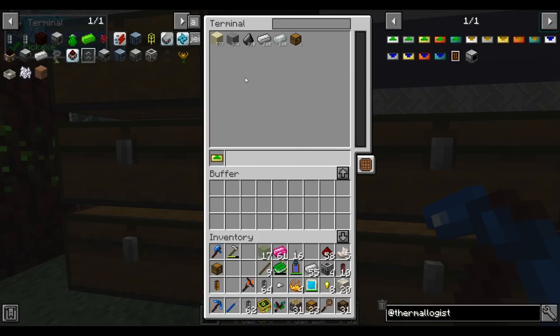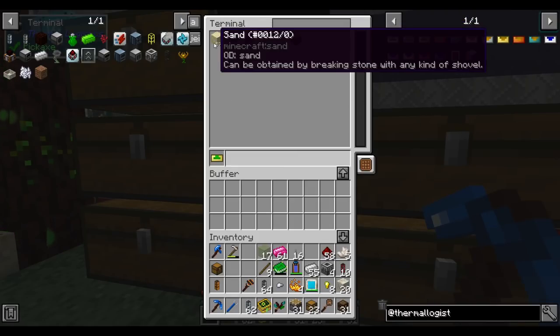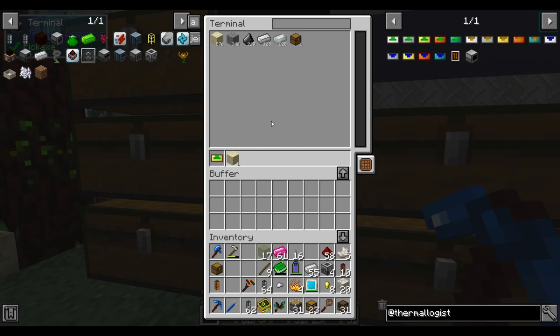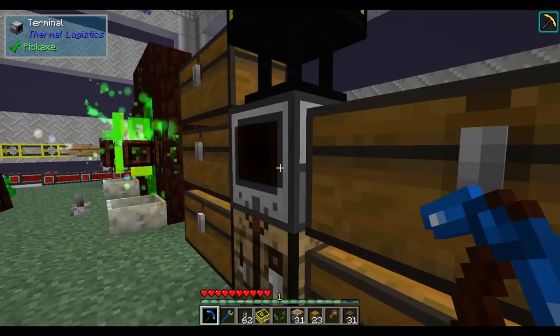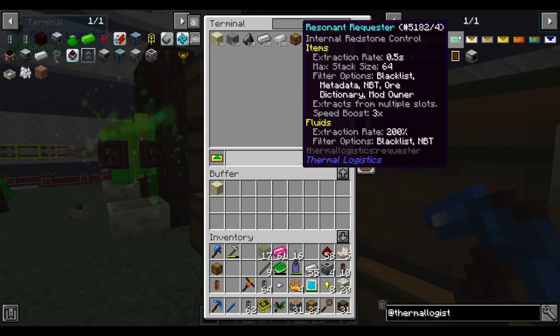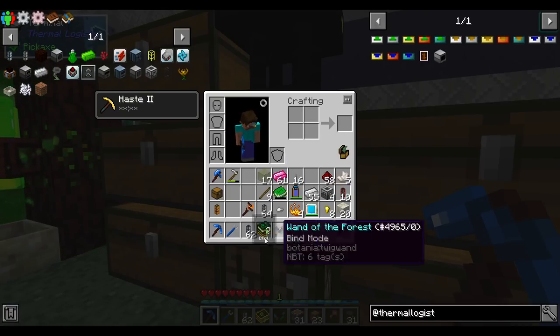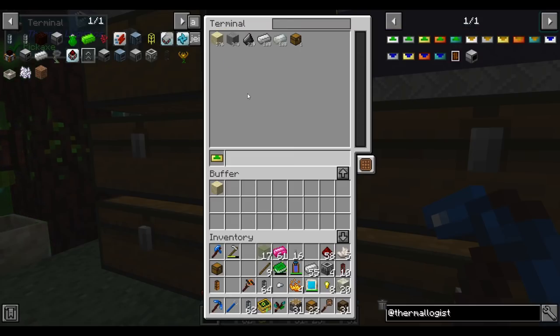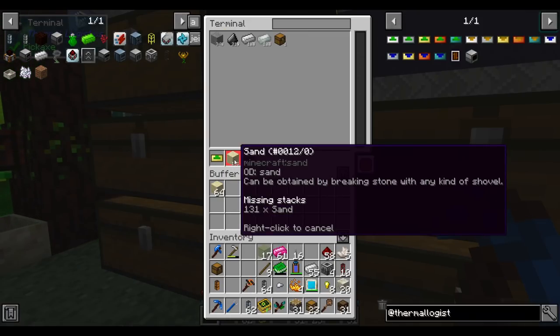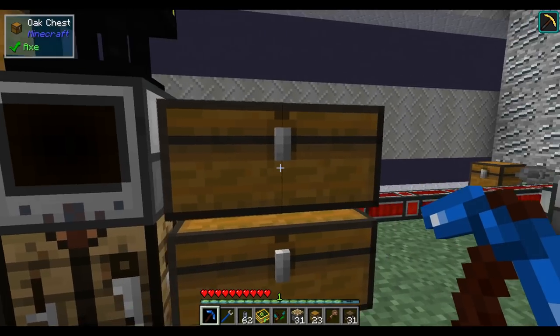Once you have the requester, you can click an item to request a certain amount of it — left-click for one, shift-click to request a stack. It takes a little while because the item has to physically transit the pipe. Higher-tier requesters like the signalum one have a 3× speed boost; impulse pipes also help. The crafting table works a lot like the logistics pipes crafting table — you can import a recipe and it'll tell you what you're missing. Hit request and the items get pulled through.